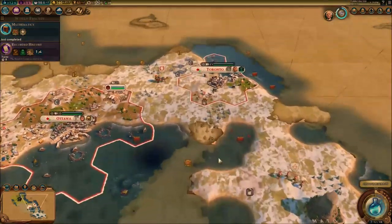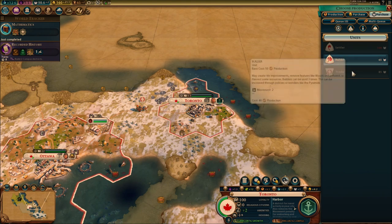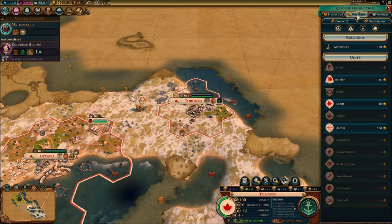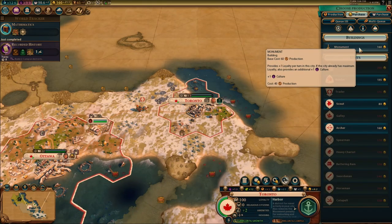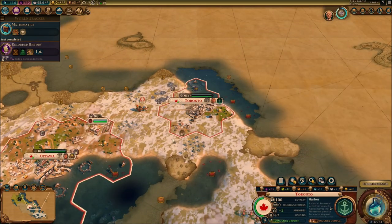Next turn I'm going to be able to quickly purchase a settler with the faith I've got — which is really good. A builder can wait. I'm going to quickly purchase the monument with my money. Monument is done now — it's going to help us out a little bit with amenities and housing for both cities.